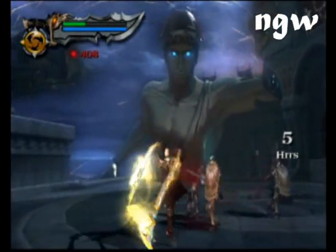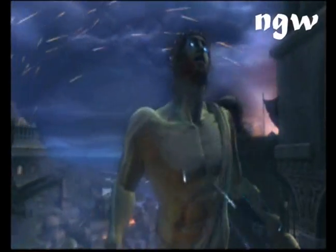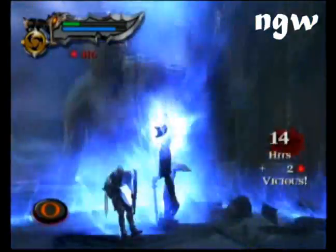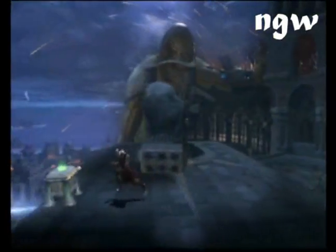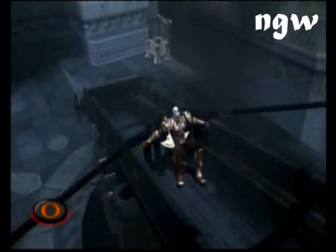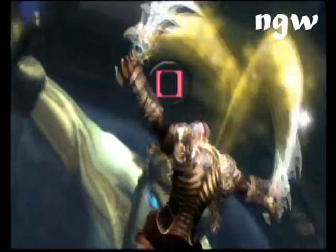There are two ways to avoid his hand slap. One is to get good at timing it and rolling out of the way. The other way is to use the magic — I forget what it's called because I never played the first God of War — but if you use that move as he slaps the ground, he cannot hurt you. After you slice his hand a couple times, run up, get some more health, shoot the rock at his face, get in the catapult, go through the button sequence, and tear him a new one.